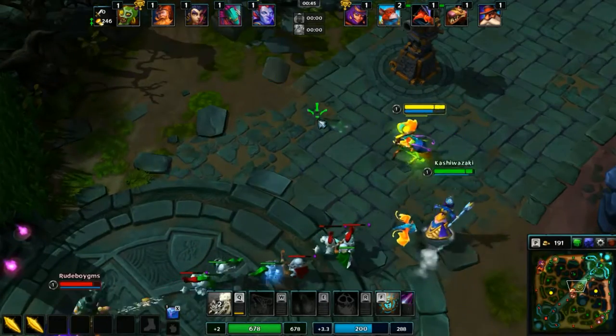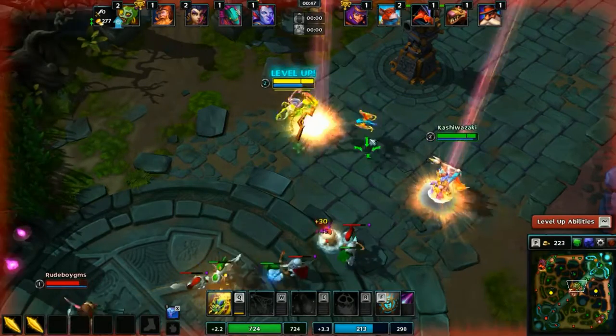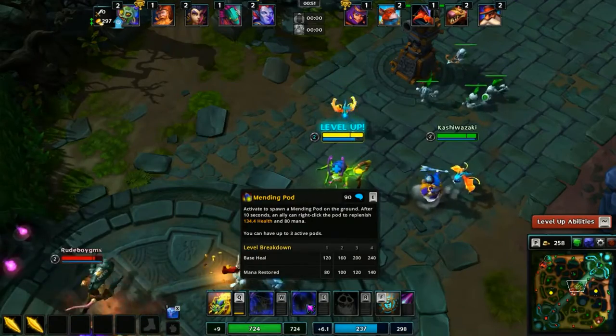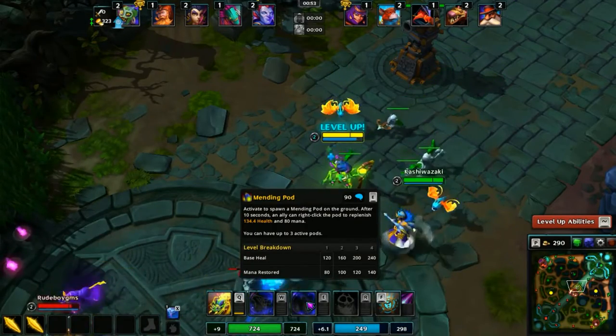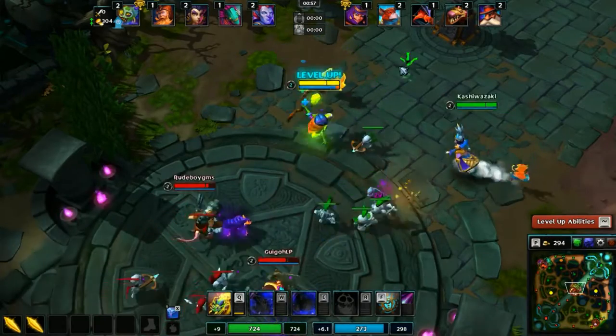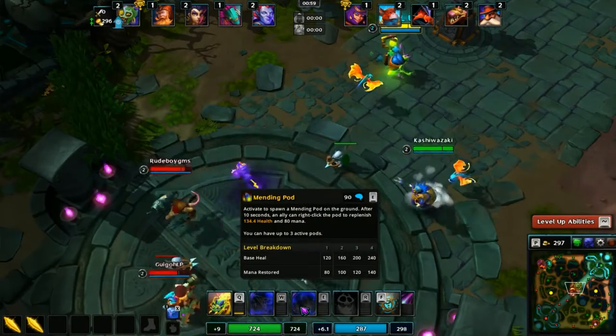His E is Mending Pot. He basically throws down a little pot on the ground which, after 10 seconds, sprouts. You can click on it to replenish your health and mana by certain amounts, depending on the rank.